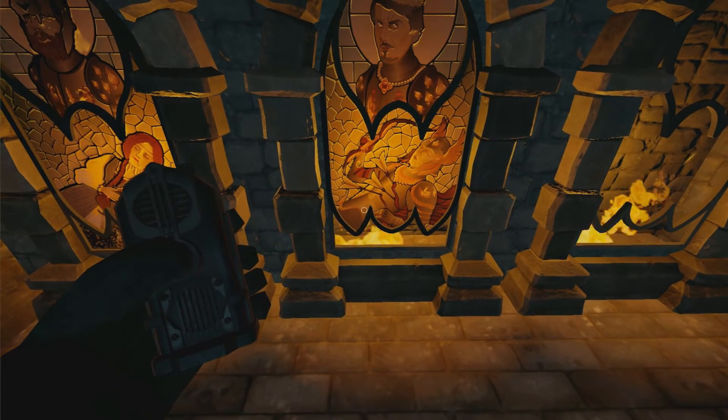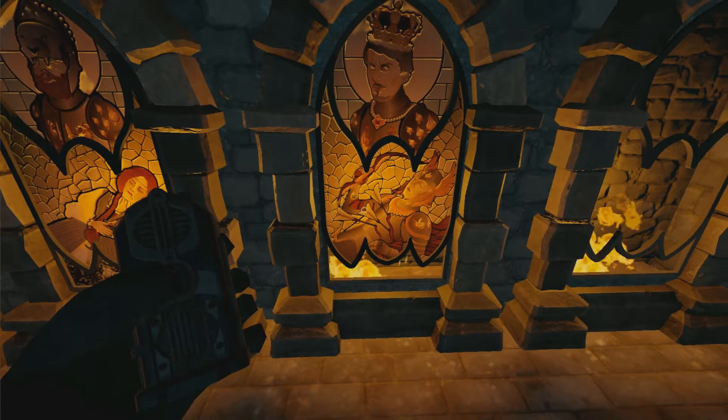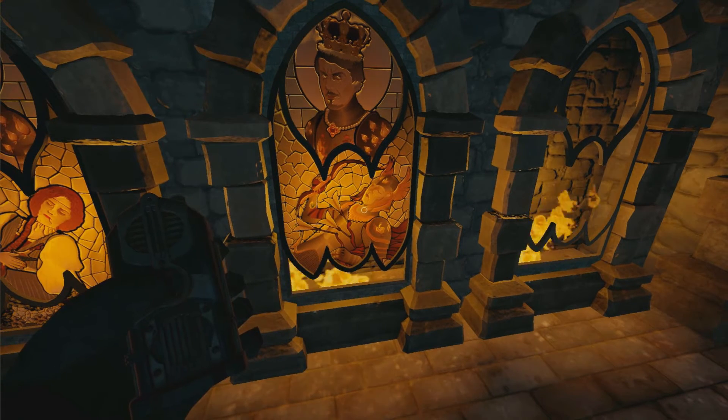There are two women in full body armor - one you can see the face, the other one you can't. For this one we need the one where you can't see the face. She has three arrows in her chest, all very bloody, and the bow. Yeah, got her.